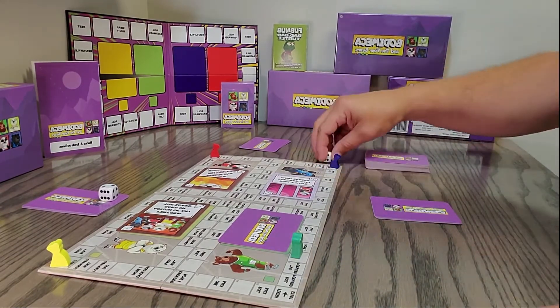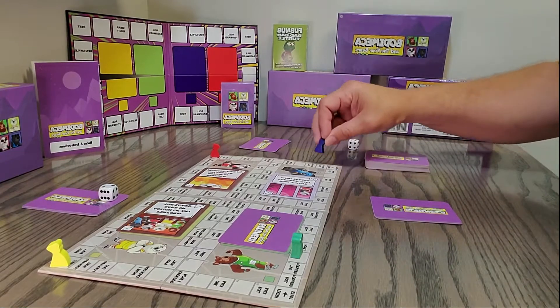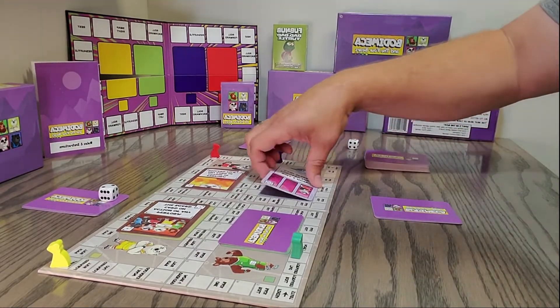The second place player has 'roll and move forward that many spaces.' They roll a five and move one, two, three, four, five spaces. That's a safe space, so they're good.